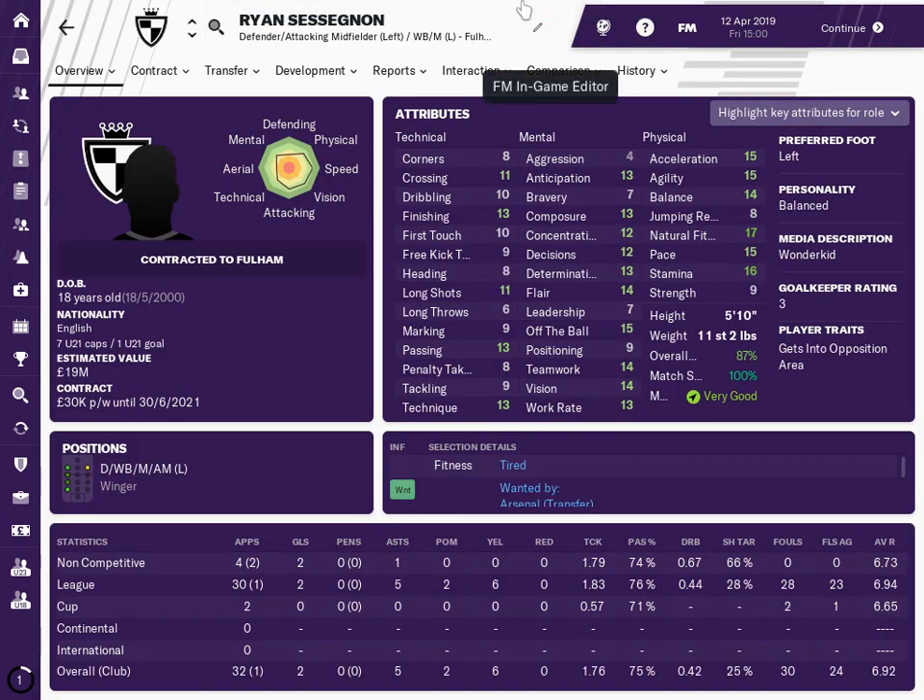The third and final player you may already know — he's Ryan Sessegnon at Fulham. His brother Steven Sessegnon is a right back at Fulham. Ryan is an English youth international, estimated value 19 million, 18 years old. He has really good physicals: acceleration, agility, and pace all 15, stamina 16, natural fitness 17, balance 14.